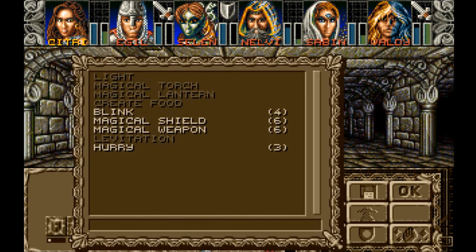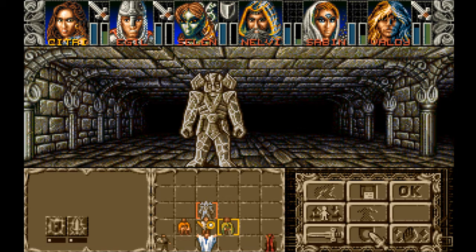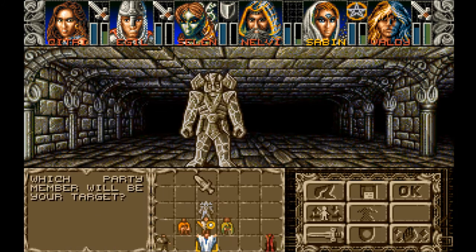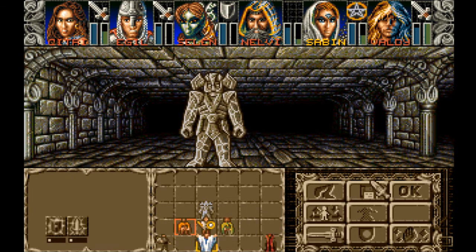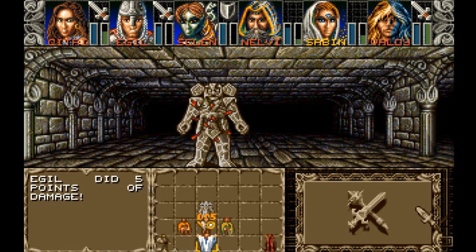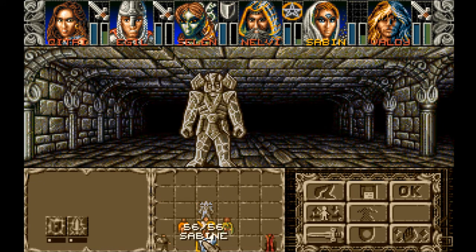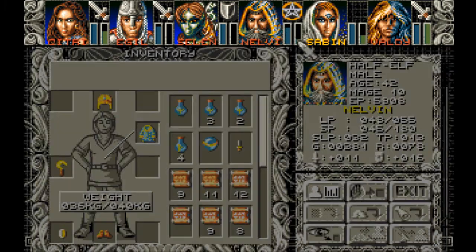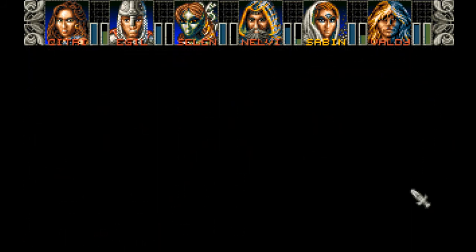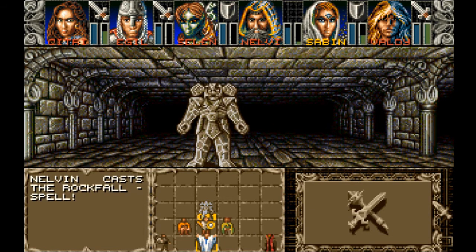I'm not sure if there's anything else I could cast. I could cast haste but it runs out after a turn, so I'm just gonna attack it. Healing hand, healing hand. I forgot to have the mage attack. He's down 48 out of 55. I'll just have to defend this time. Poof - gone! Everyone receives 200 experience points - hooray!